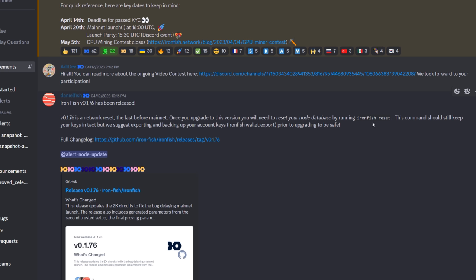Once you upgrade to this version, you will need to reset your node database by running 'ironfish reset'. This command should keep your keys intact, but they suggest exporting and backing up your account keys using 'ironfish wallet:export'. I'll show you how to do that in a bit, prior to upgrading, to be safe.